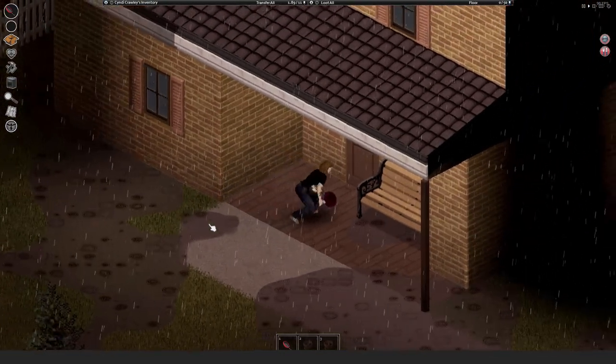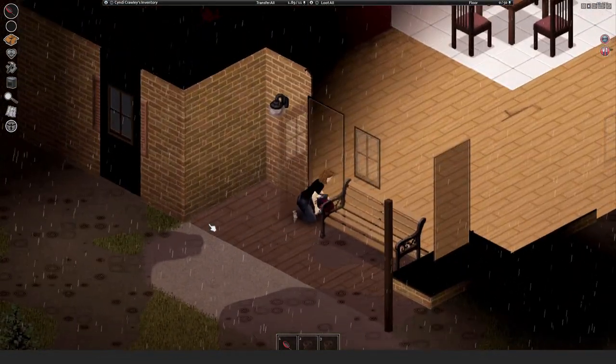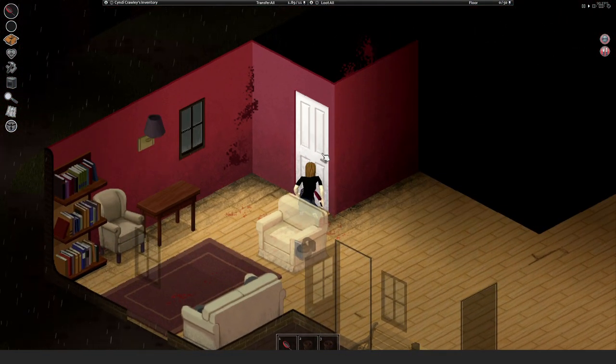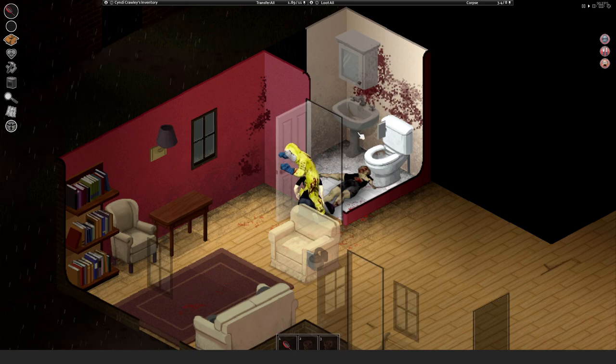If a zombie is not aware of your presence, it's still very dangerous behind a door. Same situation: there's one behind the door. If I open the door assuming the house is safe because I didn't hear anything — that's enough to get you killed.